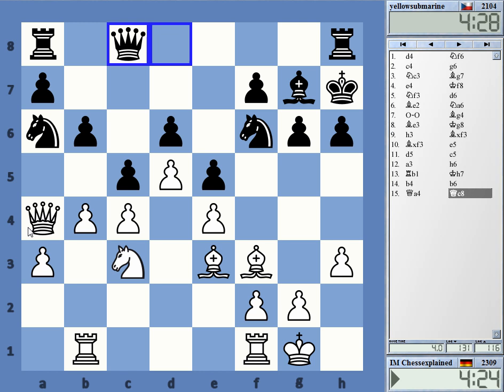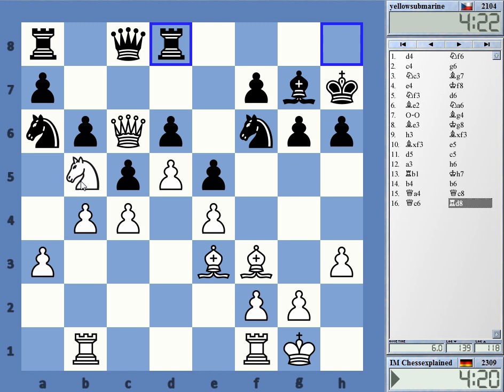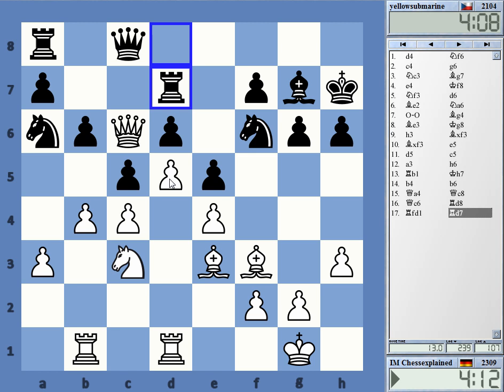Queen c6 maybe here, let's do that. Taking looks wrong, and I have knight b5 ideas like that. Knight b5 maybe. Next takes. Rook t1, maybe rook t1.